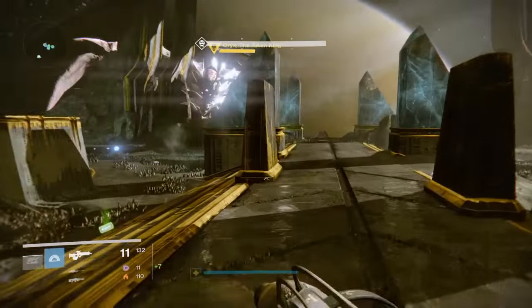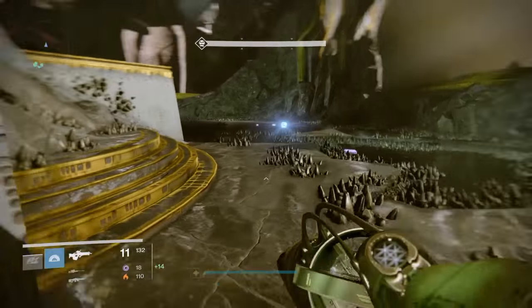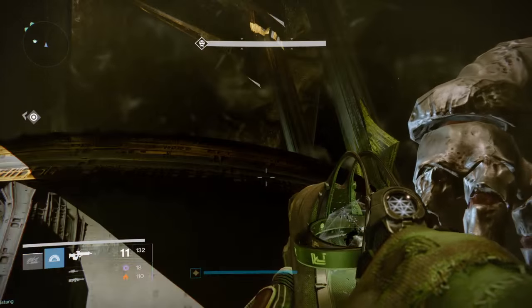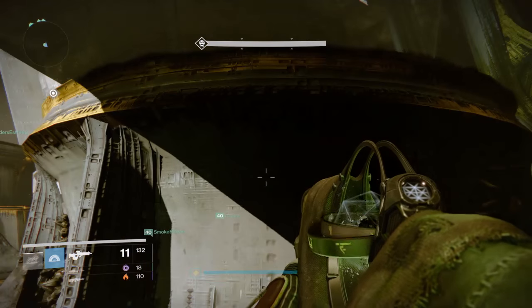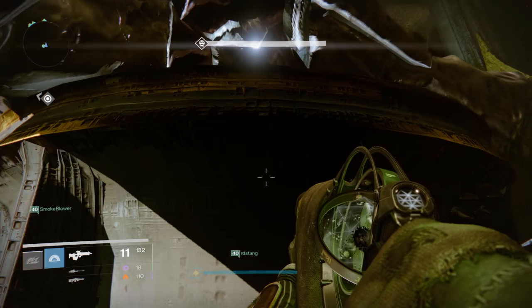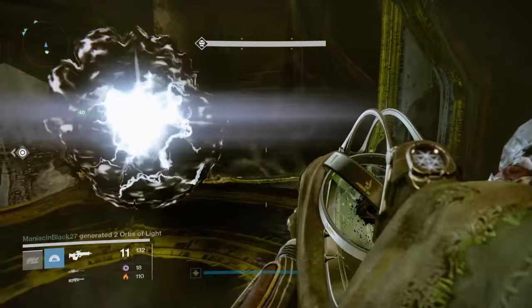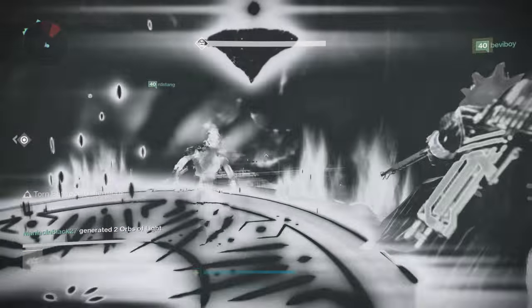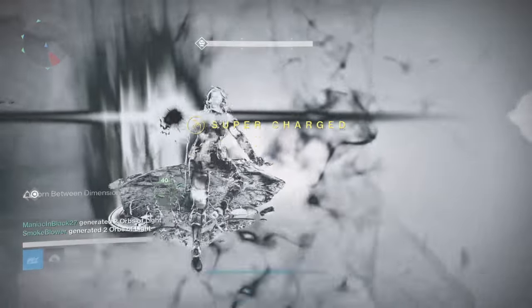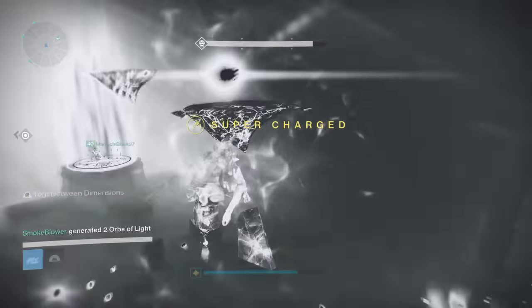It took us a fair few attempts but we got it in the end and we've got the routine down to a T now. We always make sure we have two titans in the group for those bubbles at the top. The other characters don't really matter as long as you've got some hunters to make some orbs.